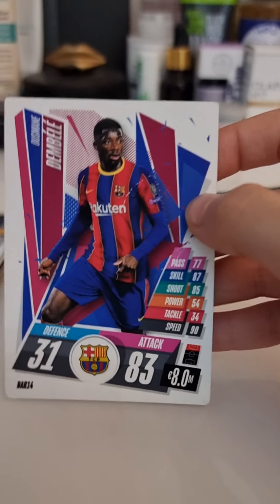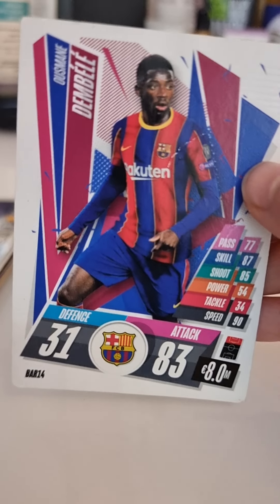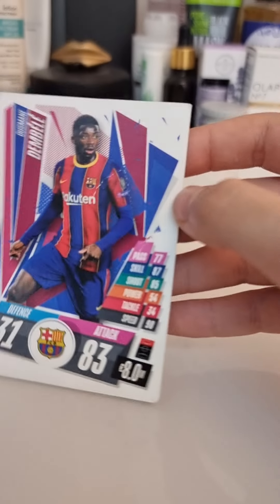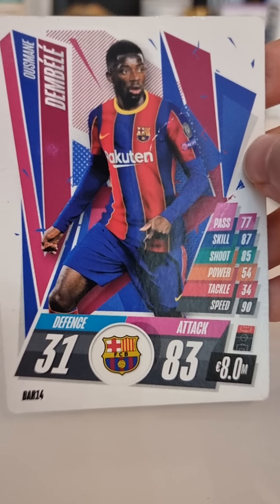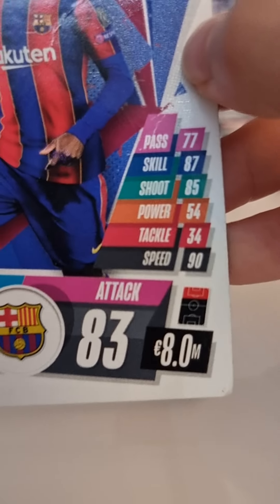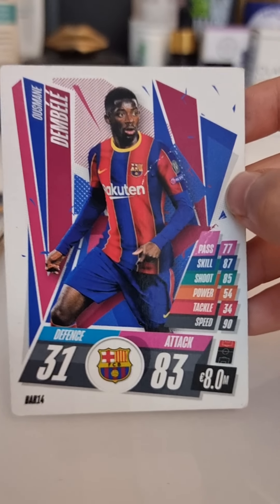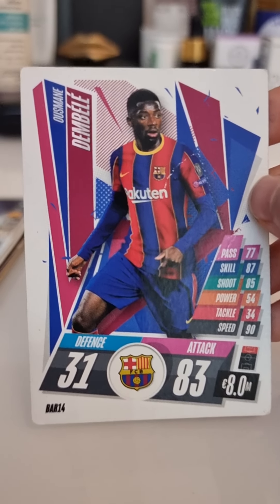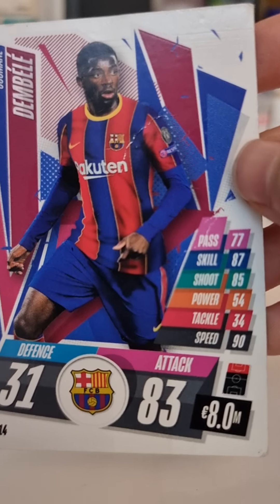Next is Dembele — really good Barcelona player. He is a forward. Just 8 million pounds and this is a normal card. 90 speed — wow. When I was playing FIFA he was actually pretty fast, to be honest. Skill 87, really nice.